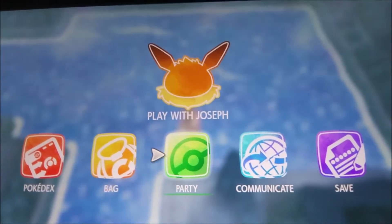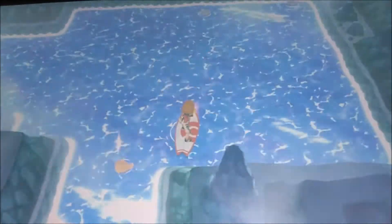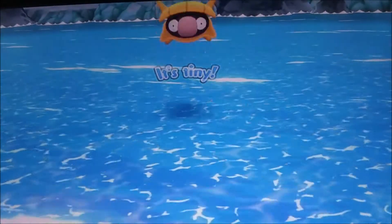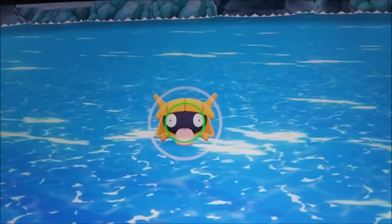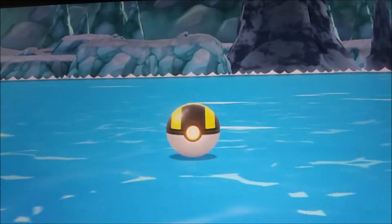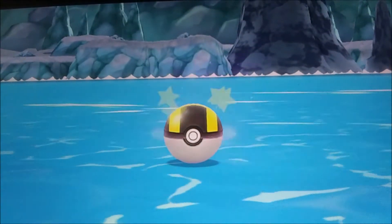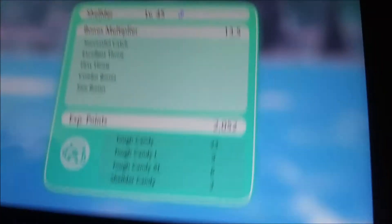And as you can see over here at the bottom, you would see a shiny — it's not a Cloyster, it's a shiny Shellder. So we are going to attempt to catch it. Alright, let's do this. That beautiful orange skin. Excellent throw. We're in the prime, we're in the core. Yes! Fantastic! There we go. That was a plus right there. That got a lot of candy.